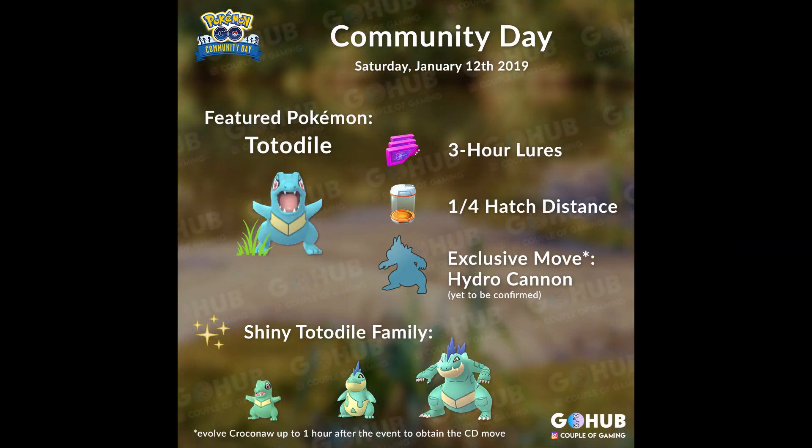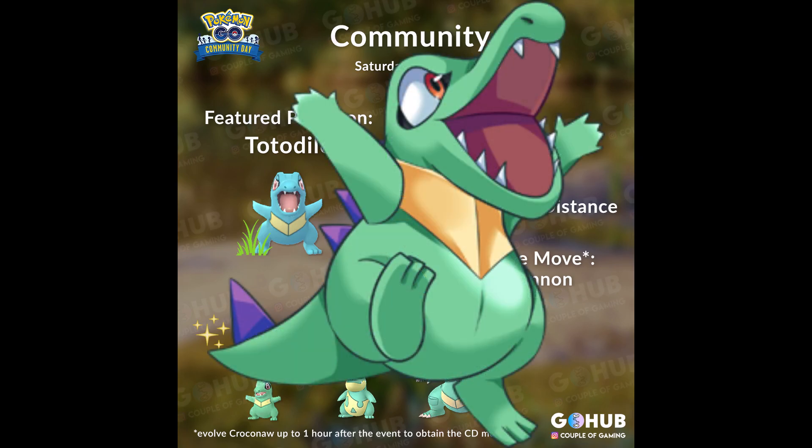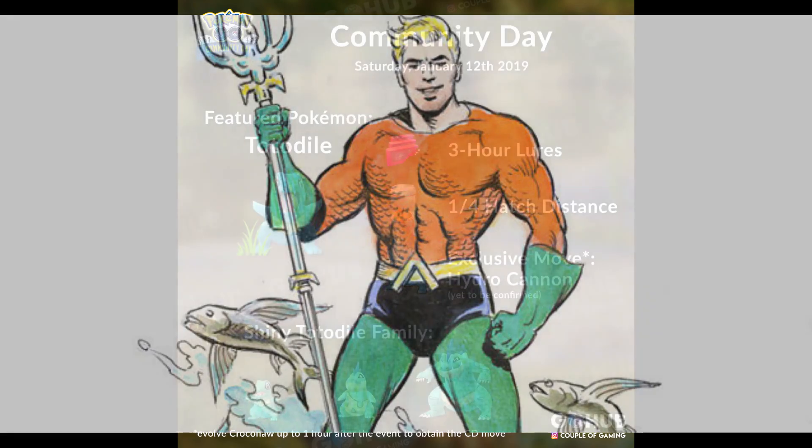Like every other Community Day, we'll be getting some sweet Community Day bonuses. First and most obvious will be the increased Totodile spawns in the wild, along with an increased chance of finding a shiny Totodile. Totodile's shiny isn't as extreme as others, but it's certainly more noticeable than some such as Gengar's. It kinda has an Aquaman-esque color scheme, and I'll personally be looking forward to adding it to my collection.